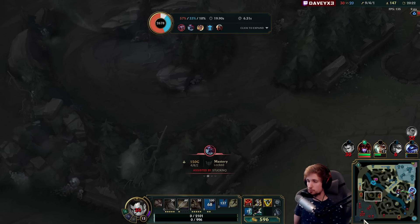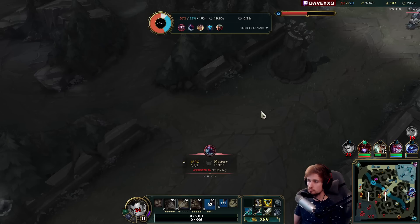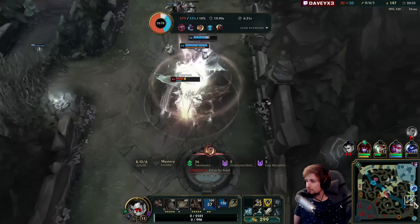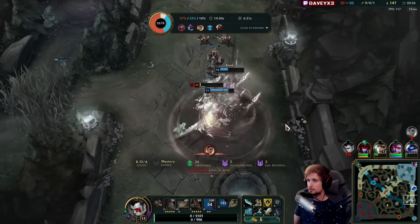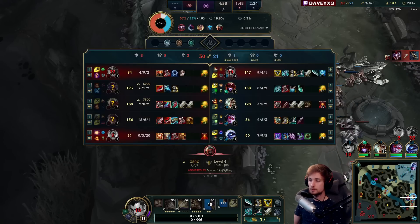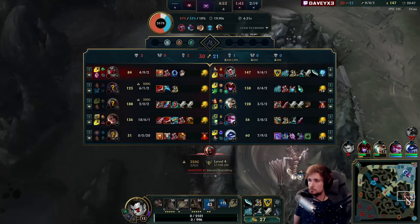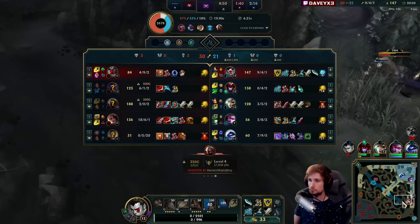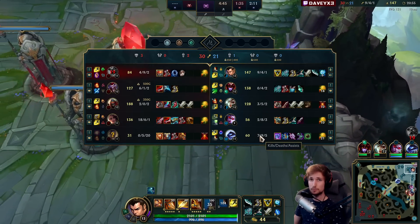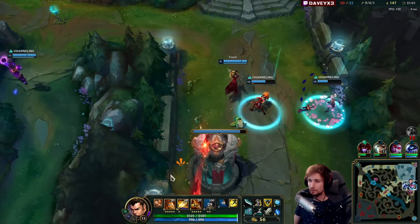I've actually never had a single problem against the ADC yet, simply because this guy doesn't want to fight me at the moment. But my AD carry is even two levels behind the support — I've never seen that before. My AD carry is level 9, my support is level 11.